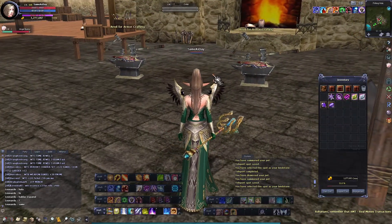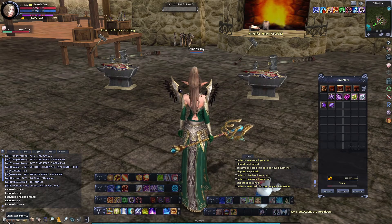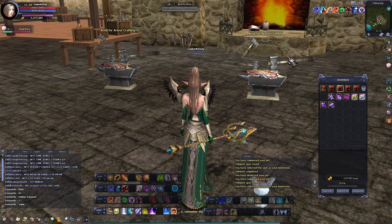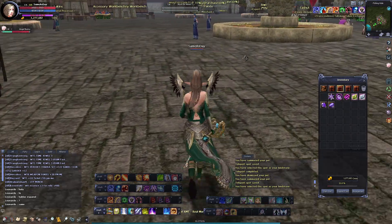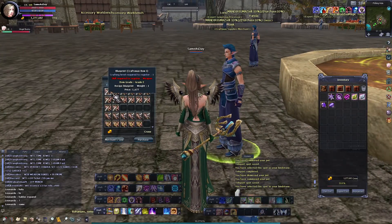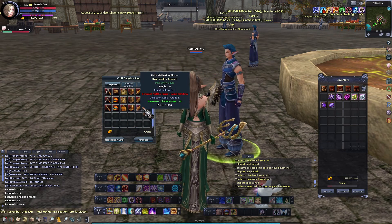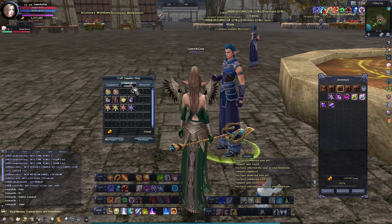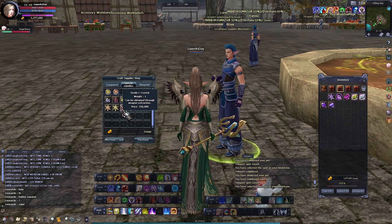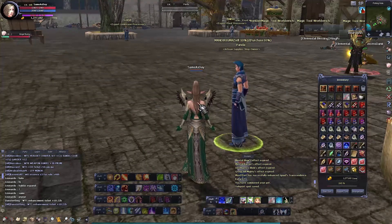I can view my blueprints from this screen, or I can view it from this screen. This guy sells some useful stuff: your starter blueprints and your equipment for gathering.